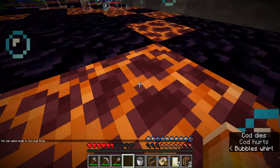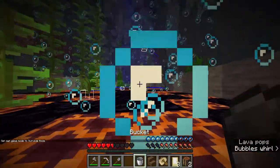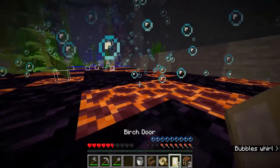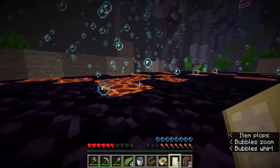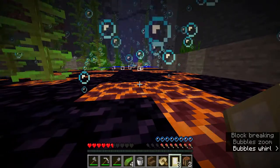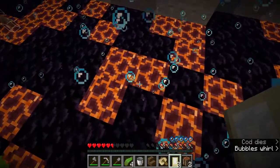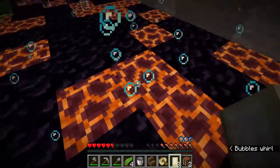Now this is where our doors come into play — this is the reason we made them in the first place. You're going to have three doors; all the doors you place down, you always pick up again. You technically only need two, but three makes it the easiest. When you're in a magma ravine, what you're going to want to look for is an L shape — it's a pretty small L, just three blocks.